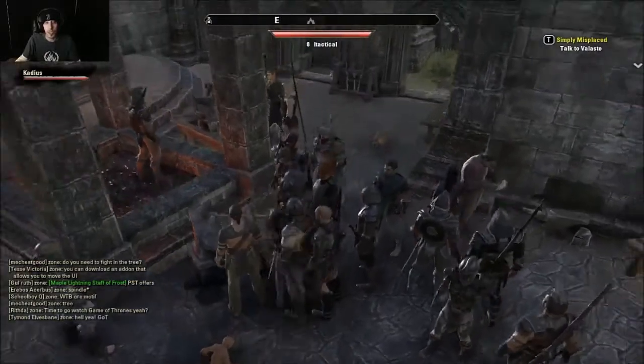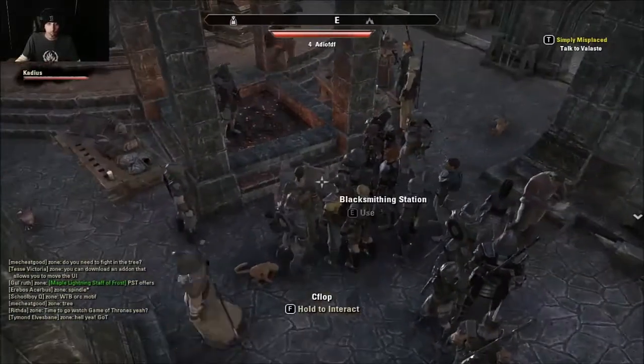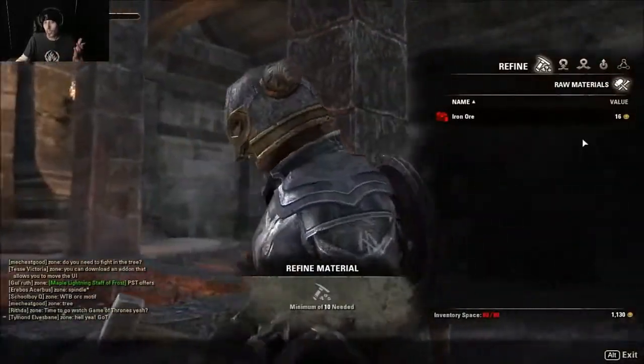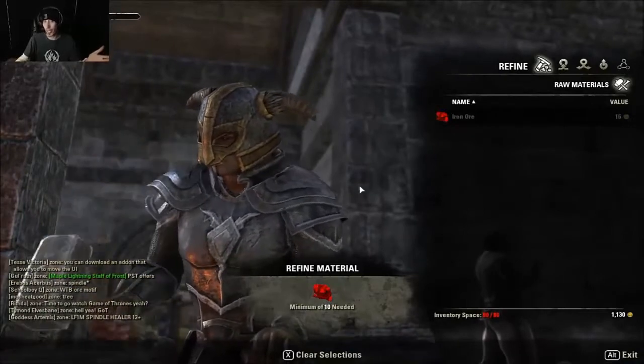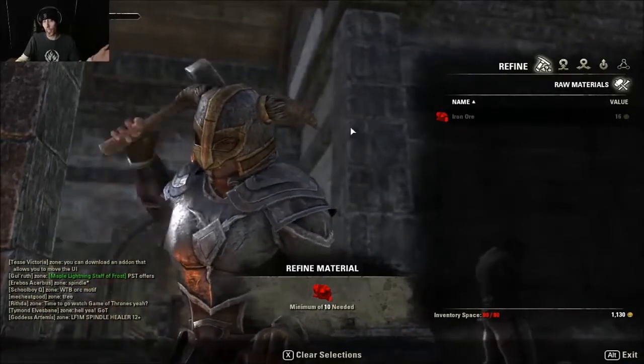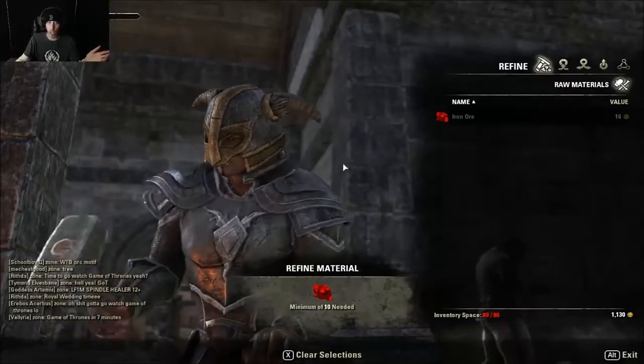I literally have to go to the bank — never mind, it's not worth it. So basically you refine the stuff here. You grab it and you put it right there, and you need at least ten, and it will pop up and you get different gems or different types of honing stones or the actual iron ignite.